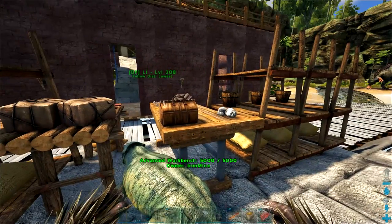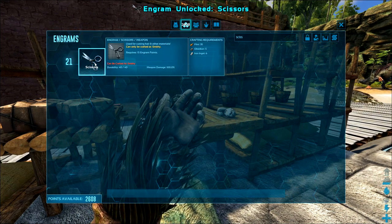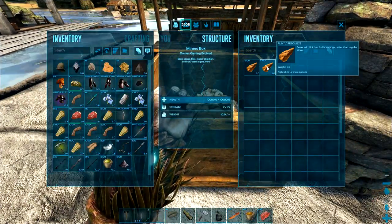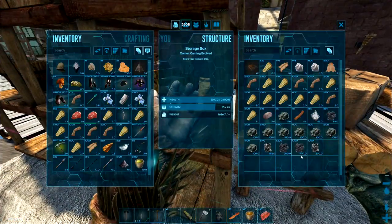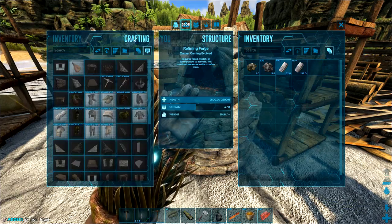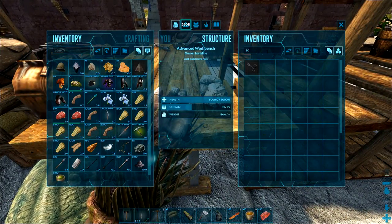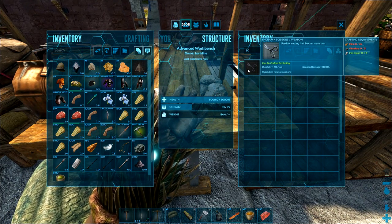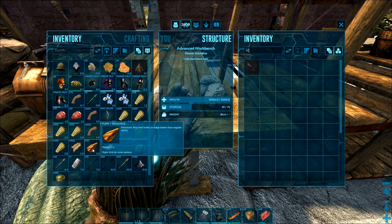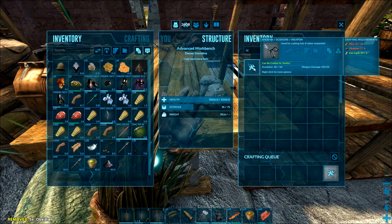We can go ahead and make scissors this time — some skizzers, which we didn't have before. Primitive Plus kept us looking really primitive, but now we can clean up and get a nice haircut. To make them I need flint, obsidian, and iron ingots. There's the flint, there's the obsidian, and we've got iron ingots in here too. Would they be made in the smithy or the advanced workbench? The advanced workbench is an improved smithy that uses fewer materials — obsidian went from five to three, iron ingots from five to four. And now we can make a pair of scissors in here.